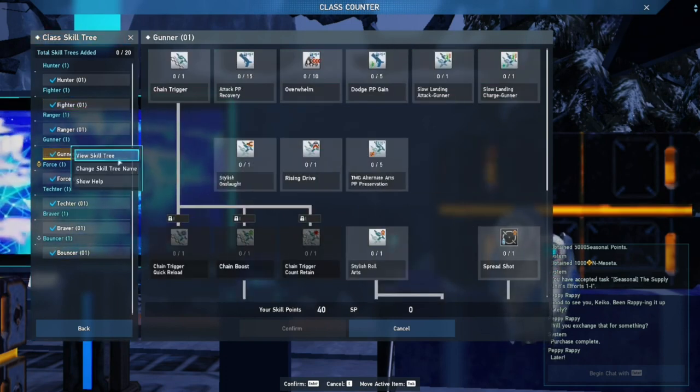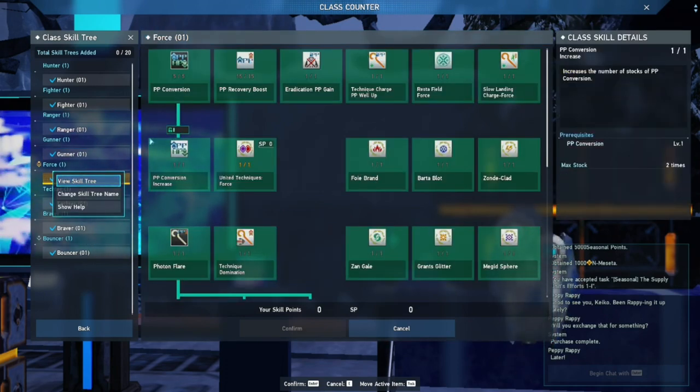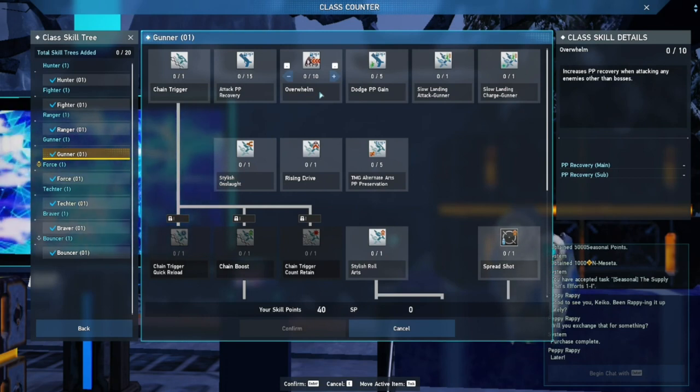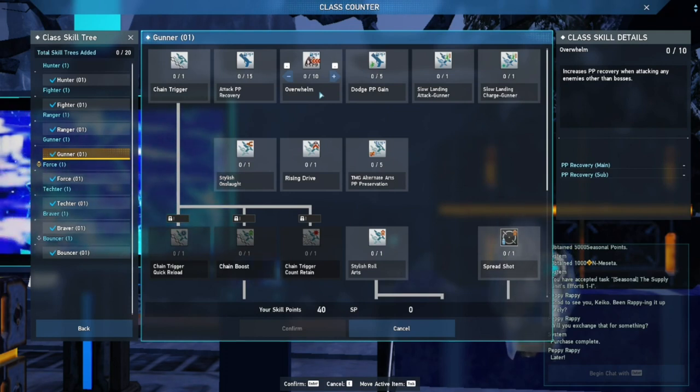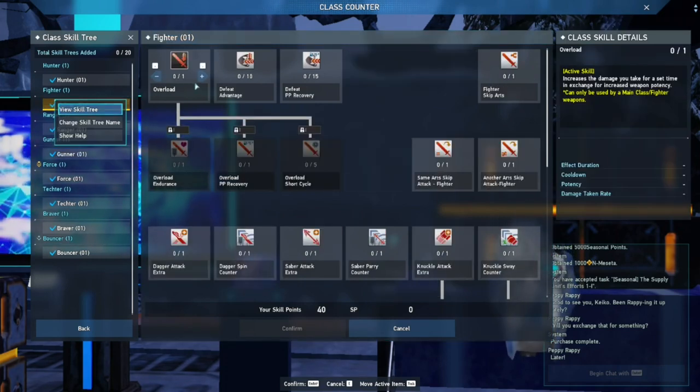Gunner is a valid option because it increases your photon point recovery while attacking. So if you ever run out of photon points while spamming techniques and PP Conversion is on cooldown and you have to resort to normal attacks, this makes that process faster. It also has Overwhelm, which increases photon point recovery when attacking trash mobs — enemies other than bosses, basically.